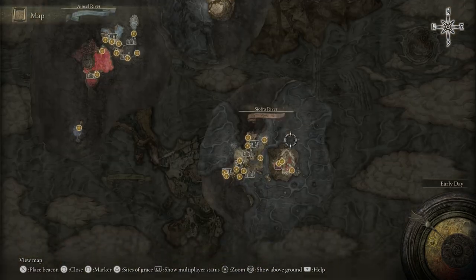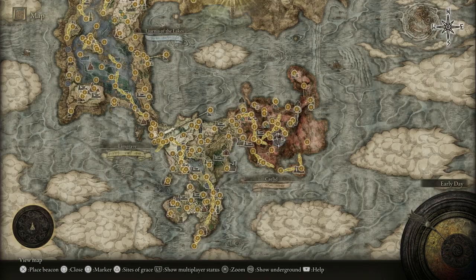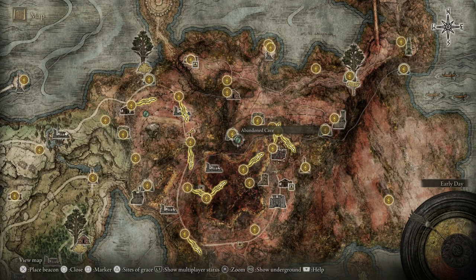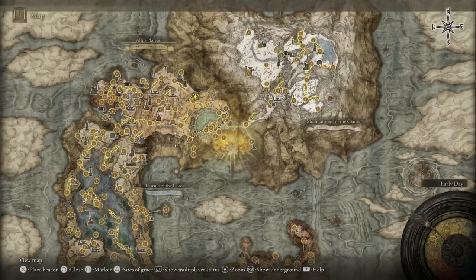Before we do that, I want to go and clear this blood palace because I almost forgot about it. I've also missed a couple of items in the Caelid area — somebody pointed this out, and there was another comment about a talisman I missed. I did get that talisman, but there are a couple of things I completely missed, so I want to go back and get all of that.